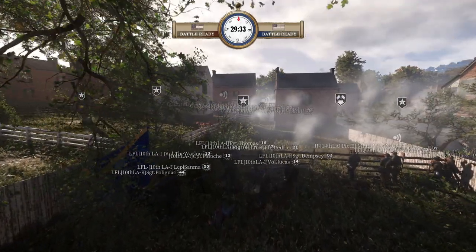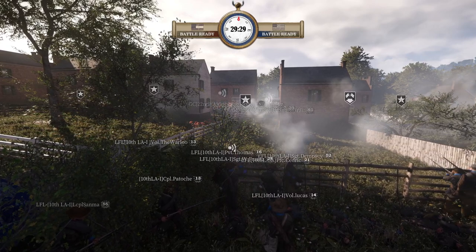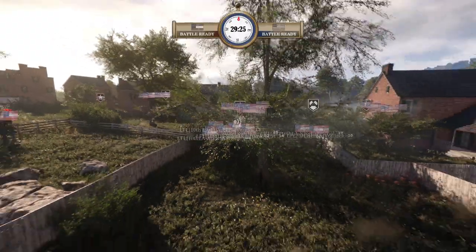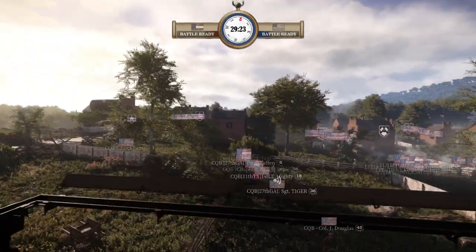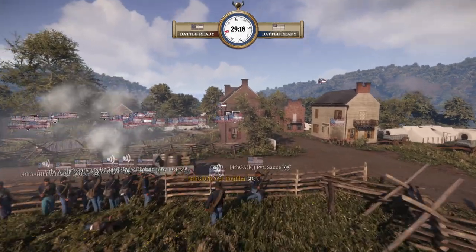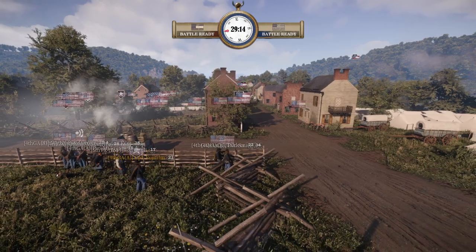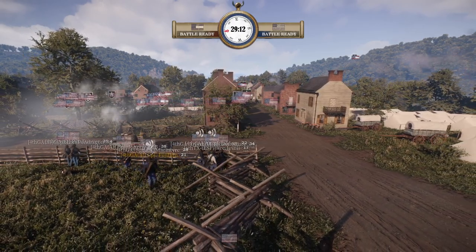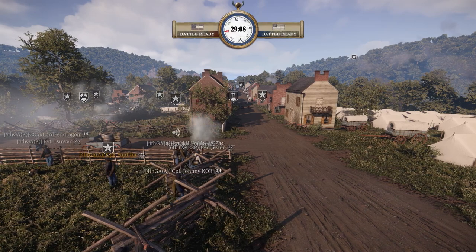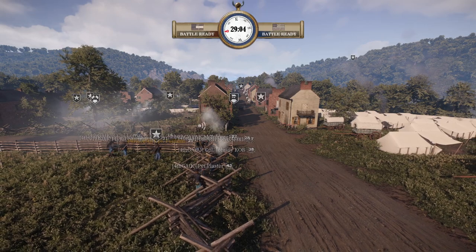We can kind of see this playing out right now — LFL versus GC. Without getting into that big line quickly and getting that punch off fast, LFL is still taking a lot of hits but able to stand up more than other CSA units previously. The center's reasonably open for 1st VA. We have Fujifilm from 4th Georgia trying to retake the far right side for the Union.